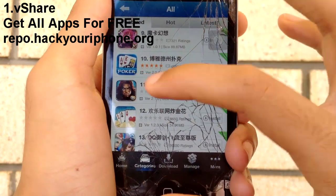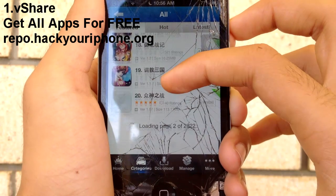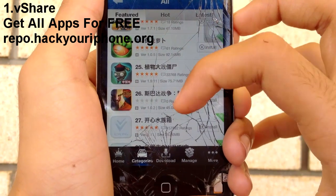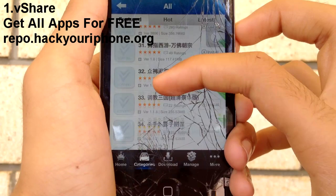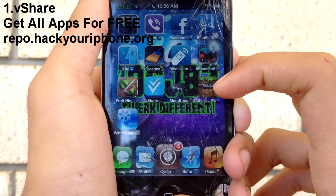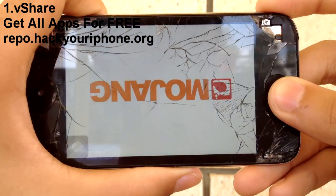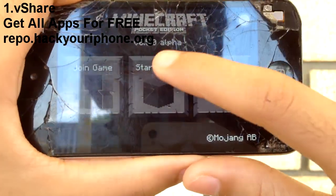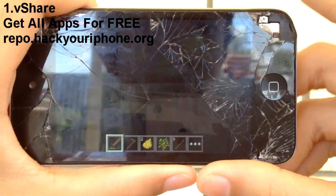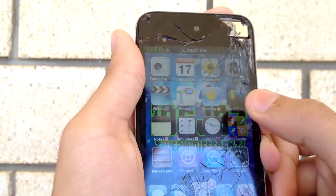The only bad thing about vShare is that some of the text is in Chinese, but that's not a problem — you can search in English and get results. Even though lots of things are in Chinese, it's really easy to use. A few apps I downloaded are Minecraft Pocket Edition and Fruit Ninja. I'll open up Minecraft so you can see it works perfectly — start game, start my world, and as you can see it works perfectly.